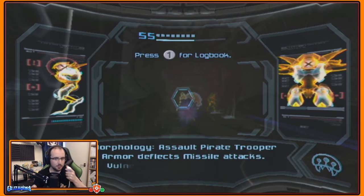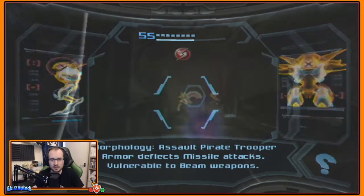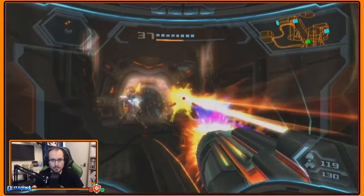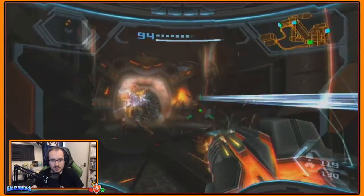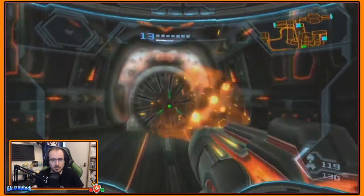We didn't see each other. Assault pirate trooper — armor deflects missile attacks, vulnerable to beam weapons. Take it that's the armor that's vulnerable, then. These guys hurt though, because that guy's gone all Phazon-y. And that's not what we like in our pirates.